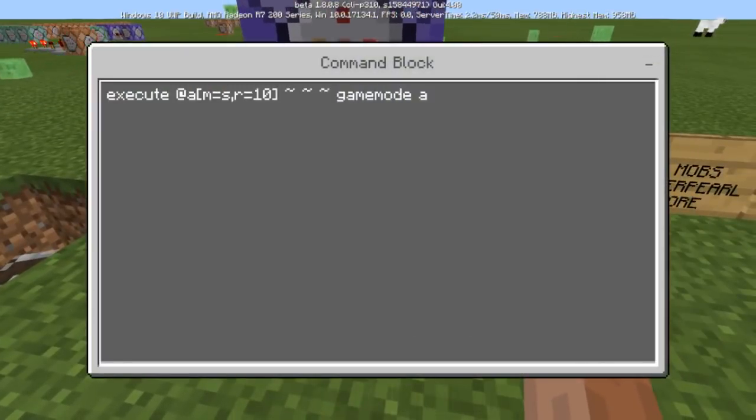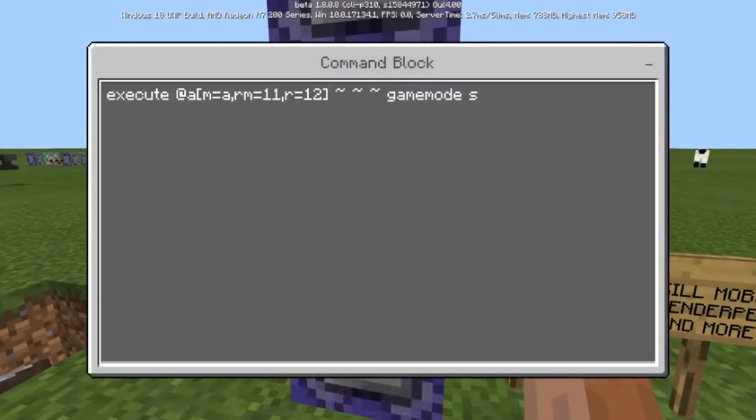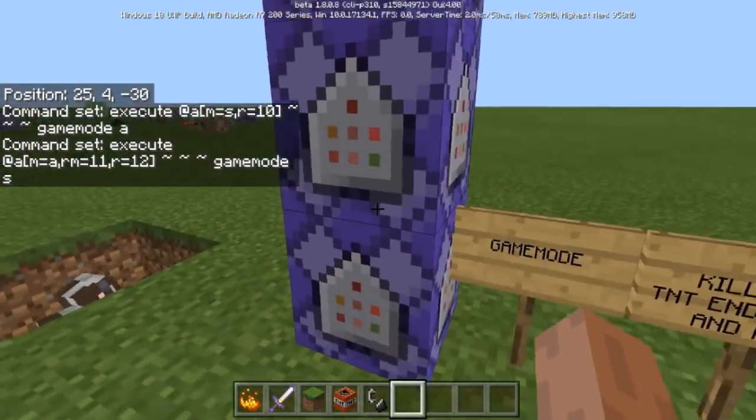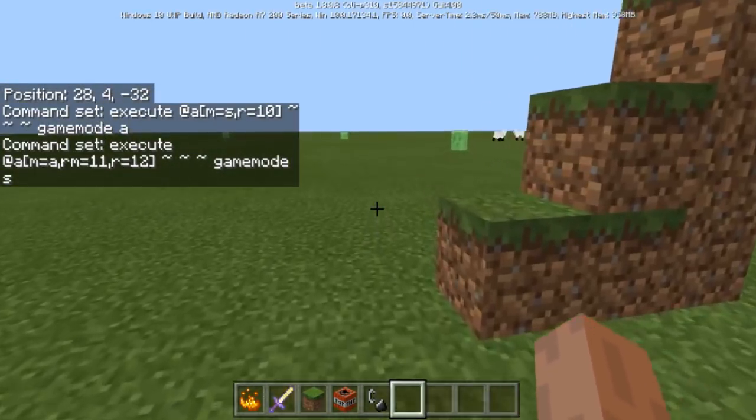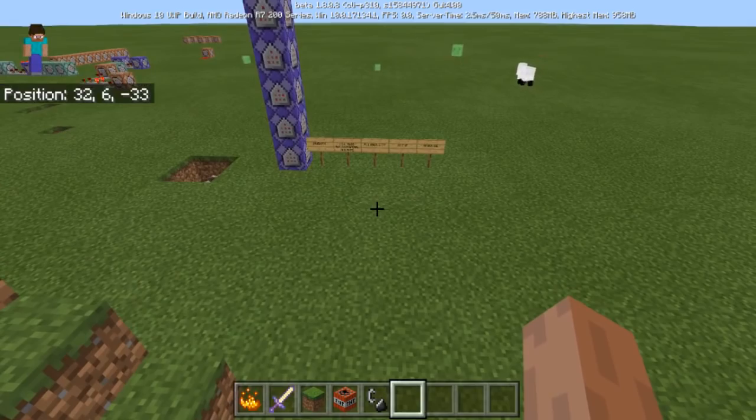The first command is executing at all players that have a game mode of survival within a 10 block radius — you can change the radius to 100, however big your spawn is — and you're basically changing their game mode to A, which is adventure mode. The one above it is basically the same thing, but you're going to use RM 11 and R equals 12. RM is one more than your radius on the first command, and R is one extra over the RM. So if you had a hundred, you'd make it 101 and 102. You're changing the game mode to S, so anyone in game mode A is going back to S. Basically anybody within 10 blocks of the command will be in adventure, and if they run further out and they're in game mode A, they're immediately turned back to survival automatically.